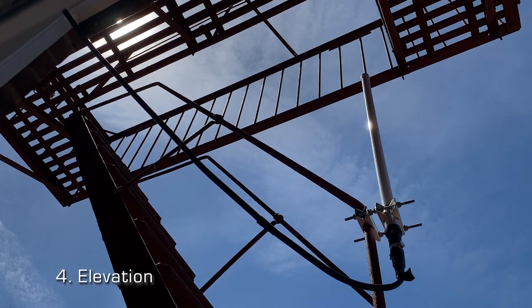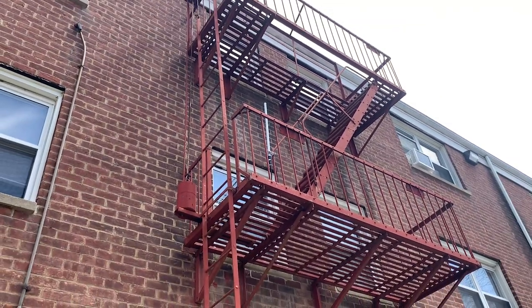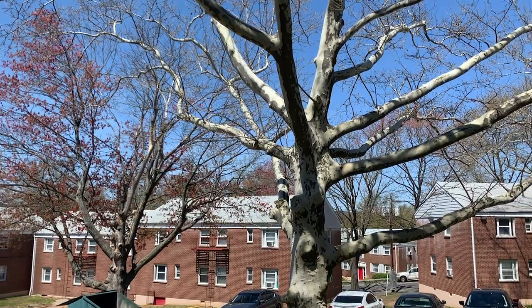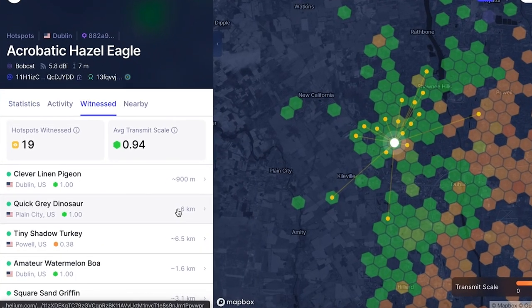Elevation. The highest rewards go to those who provide the best coverage, so the higher you can get your antenna, the better. It also helps if your antenna has a clear line of sight with other hotspots. Trees, buildings, and other obstacles all have an effect on your signal and can reduce the amount of witnesses you get.